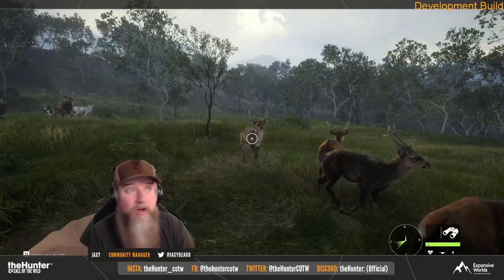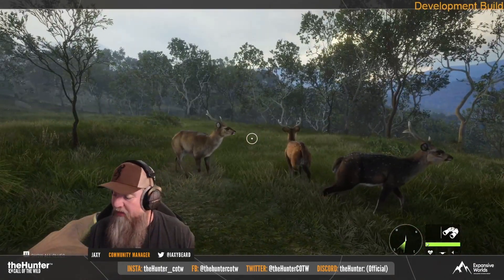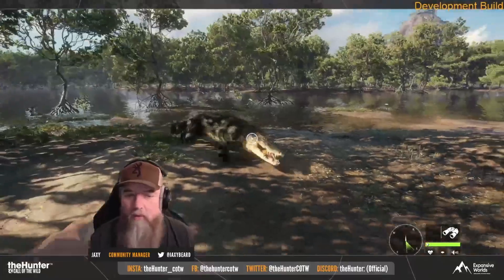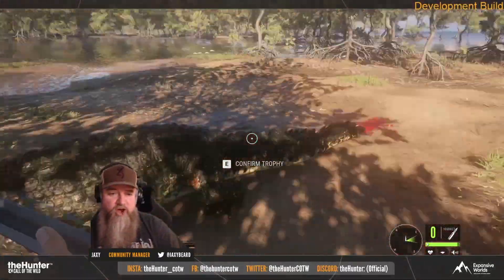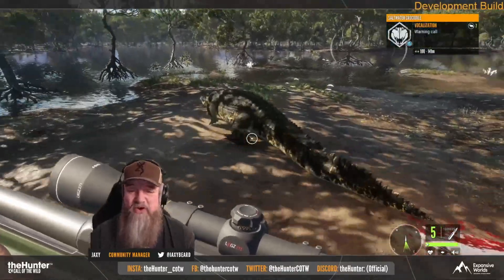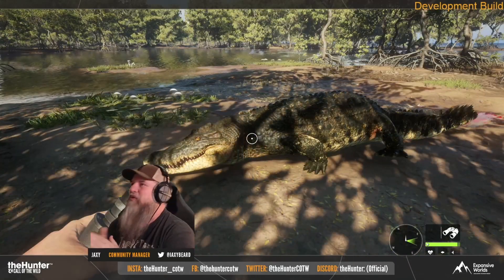I am really looking forward to how many aggressive animals we're going to have on the map. It's one of the things that has made me love Medved even more — simply, now I will get eaten by wolves once in a while. Here, I even have the chance to get eaten by a crocodile. The way that it charged him and almost got him — I mean, he was a little lucky with the shot. I would love to see this, especially if they're actually going to be coming out of the water. Imagine them being submerged and all of a sudden just launching an attack on you rather than resting somewhere.